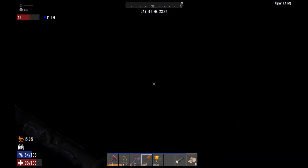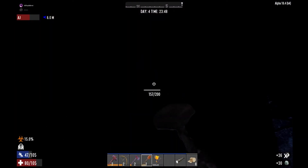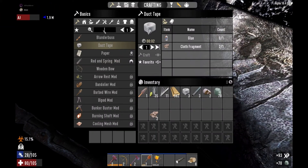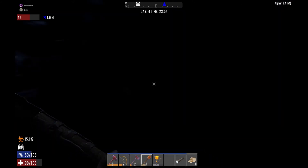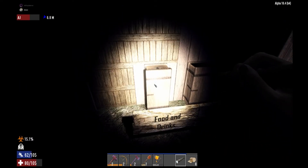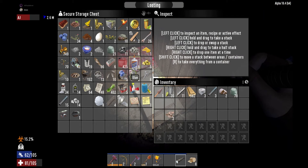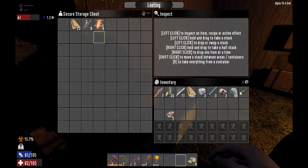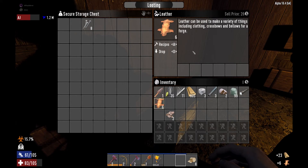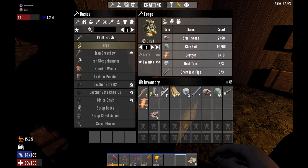For a forge we need 50 small stones, 60 clay soil, 10 leather, 3 duct tape and 3 short pipes. We have glue that we make into duct tape — or we already have the duct tape. We have the short pipes. We need 50 small stones — wow, that is a lot. We have to go hunting for them. We can dig up the clay if we build a mine. We need 50 small stones and 10 leather. We have 6 leather, so we need 4 more.